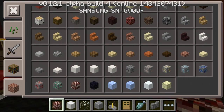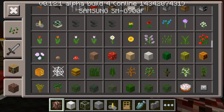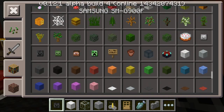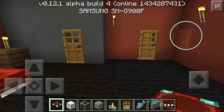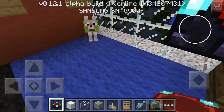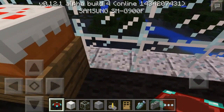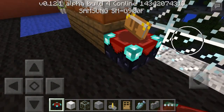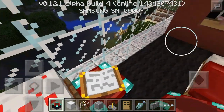There seems to be some other bricks and blocks and things. Another head — zombie head. What on earth? It's an enchantment table. Put the enchantment table down. What's it got on it? Like a book? Very clever.